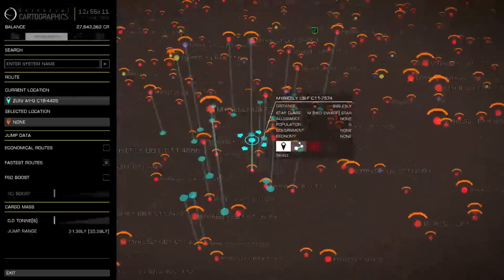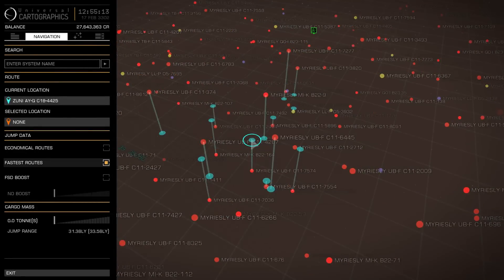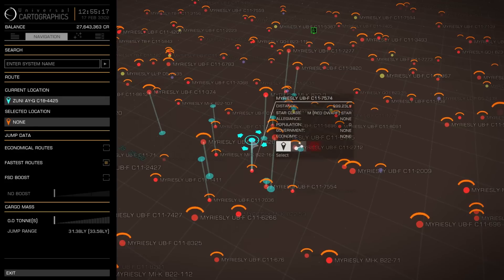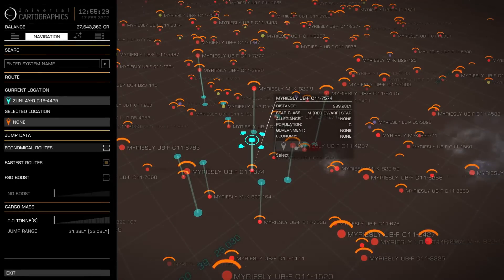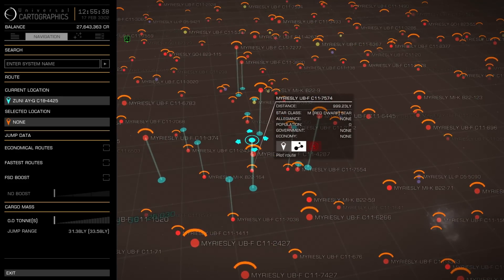The first problem we're going to run into is this is the maximum jump range, and if we try and plot to it it's going to take a very long time. Before I demonstrate that, I just want to show you how to cancel a route plot, because once it begins it's going to slow down and everything's going to come to a chug — a really, really bad chug. So what you want to do is have this screen ready and have economical routes highlighted, and undo fastest routes because those lines can also slow things down.